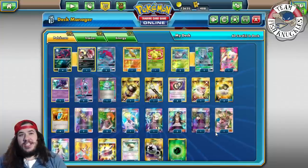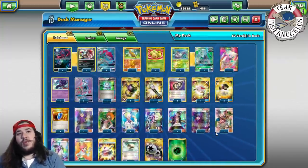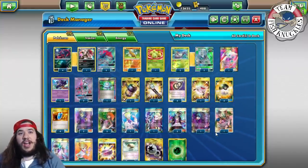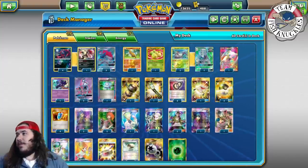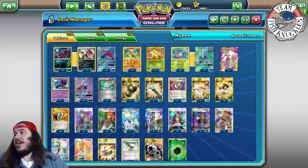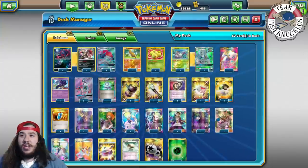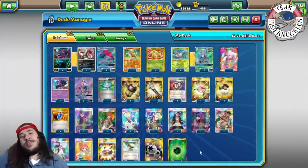Today we're covering the first place Gliscapod Zoroark deck. We've talked about this deck a lot in Standard, but Expanded is coming really soon — about three weeks away from Dallas Regionals, which is Expanded. It's our next biggest tournament. The deck got first place and top four at two different League Cups. It was piloted by Jose Marrero, who also got his Worlds invite off it, making it his sixth consecutive Worlds invite. Congratulations to Jose.